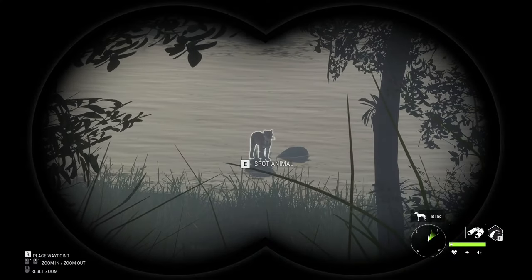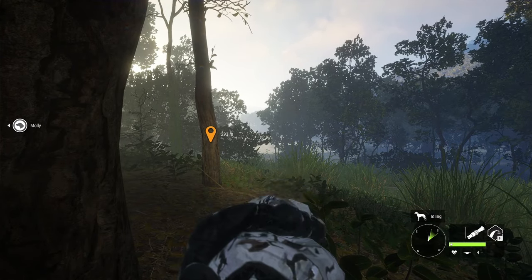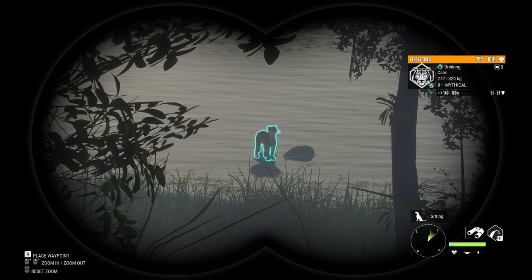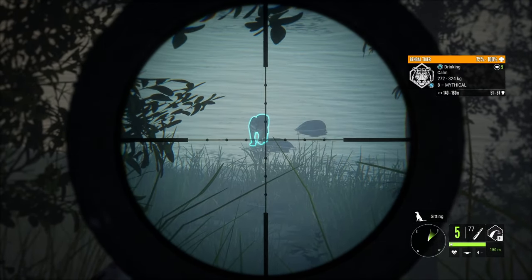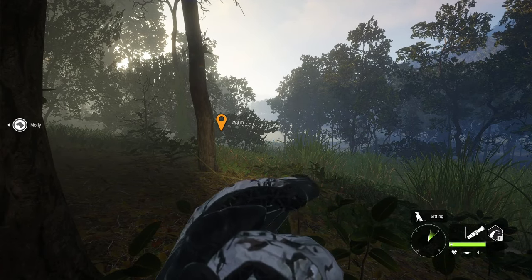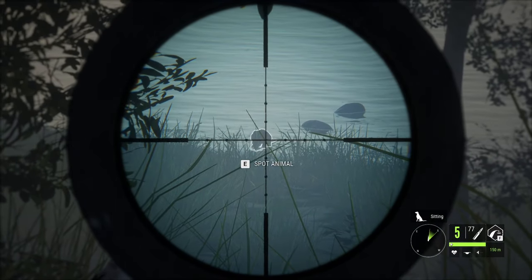I want a cool encounter with this one, so I've got the caller — stressed fawn — and I'm gonna start making some calls to see if I can get him to come in. He's sniffing the air... and here we go, he is coming in! He looks vicious. Keep coming in, Mr. Tiger. Oh, he's just drinking, he doesn't care. Zeroed for 150 again — let's take our second tiger.